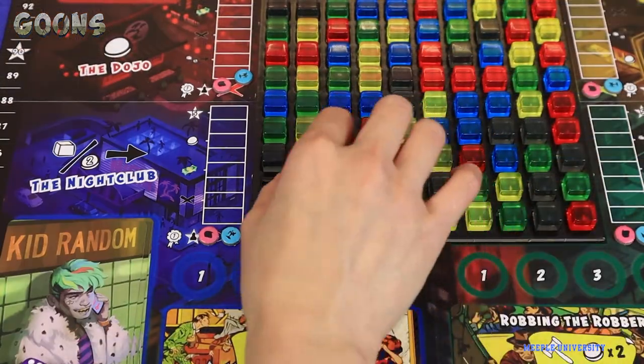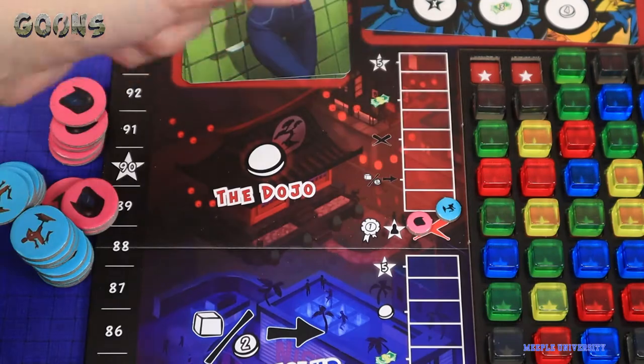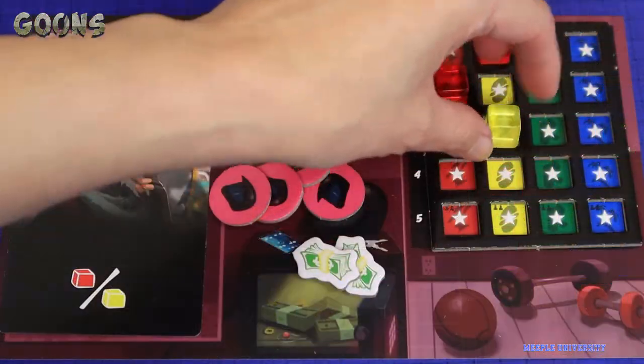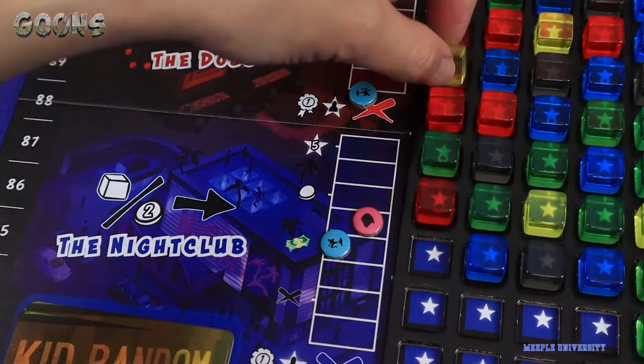You can start taking cubes from a corner location, then orthogonally adjacent ones, and so on. Except the black ones — they are just there to block you. Once you take the cube, based on the colour, you can gain more energy tokens, get some quick cash, buy an item, or move a cube's location on the main board.